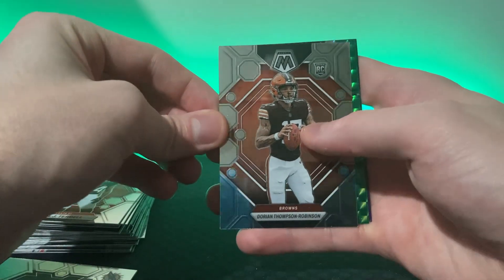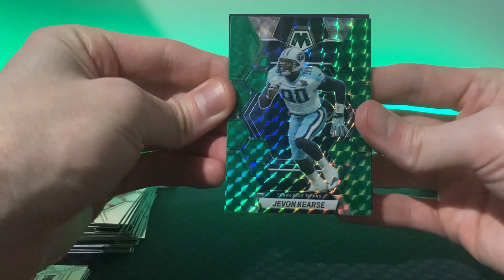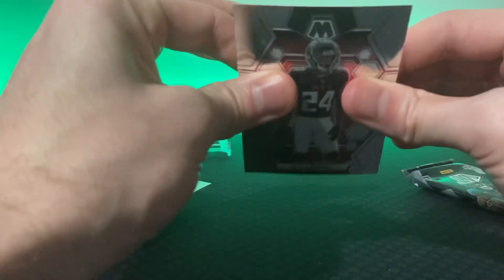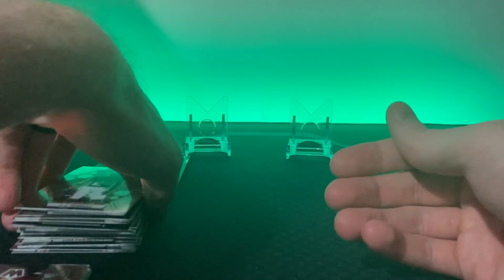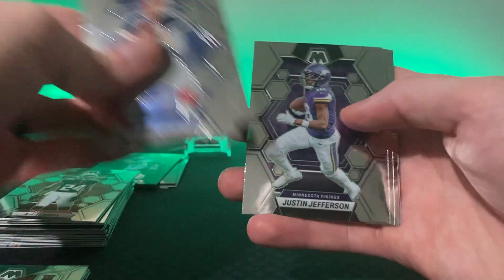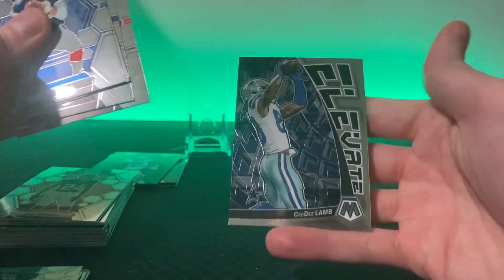AJ Terrell, Javante Williams, Hunter Renfrow, rookie card of DTR — didn't do so hot when Watson was out, but still might have a future somewhere — and then Javon Currie. I just don't like the feel of these cards. I don't know if Panini just said it's our last year so let's not do a great job. Compared to other Mosaic years, they just don't feel like good quality. Justin Jefferson, Sky Moore second year, another Tyreek Stevenson, and CD Lamb Elevate — yikes.